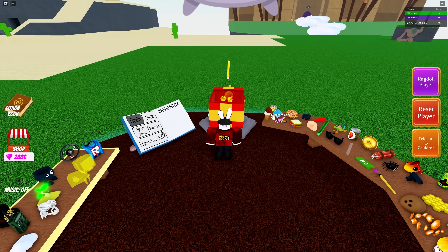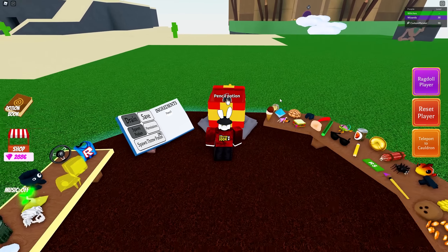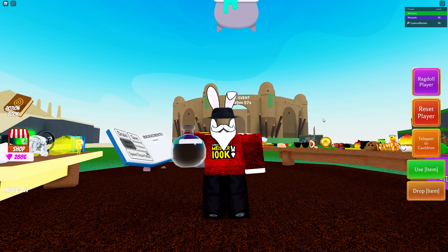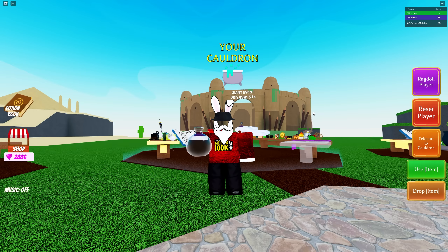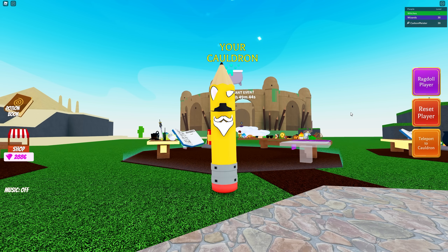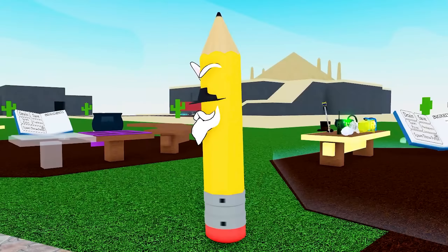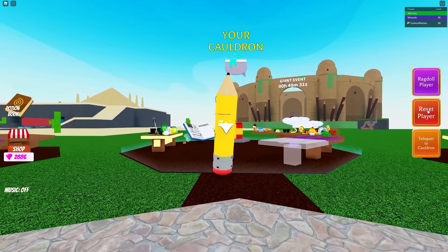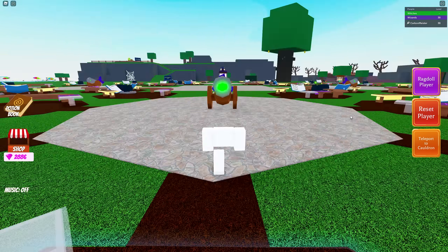We come back to our cauldron, drop this inside, and you will get the pencil potion. I'm gonna take a wild guess — we're probably gonna turn into a pencil. And honestly, if we turn into anything else I'll be completely thrown off. And we are — you guessed it — a pencil. Not just any pencil, we're a number two pencil!